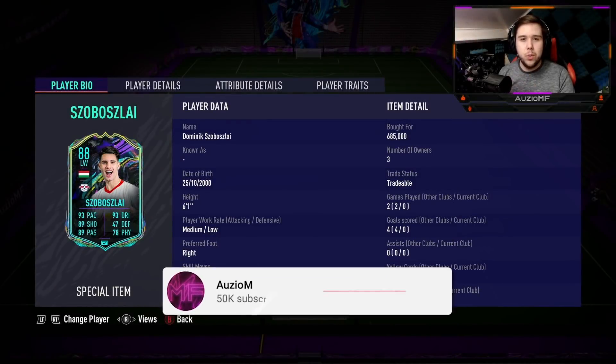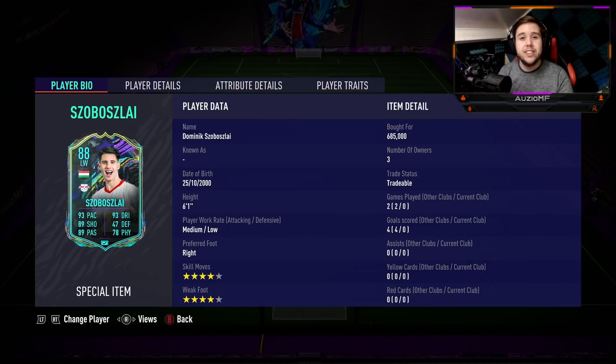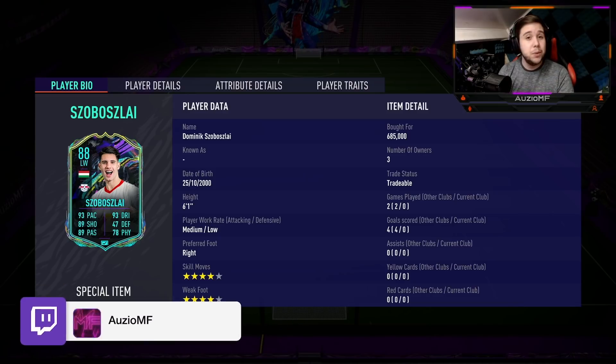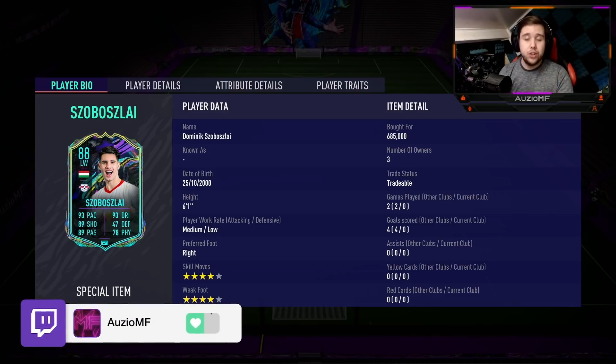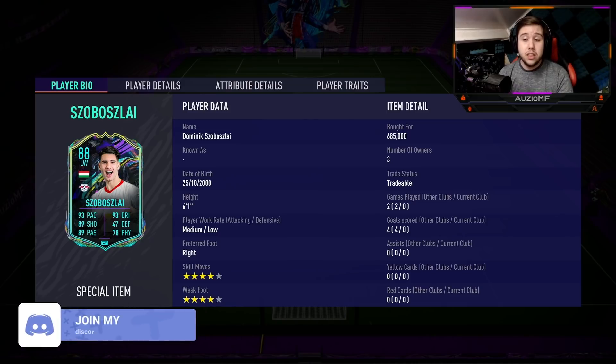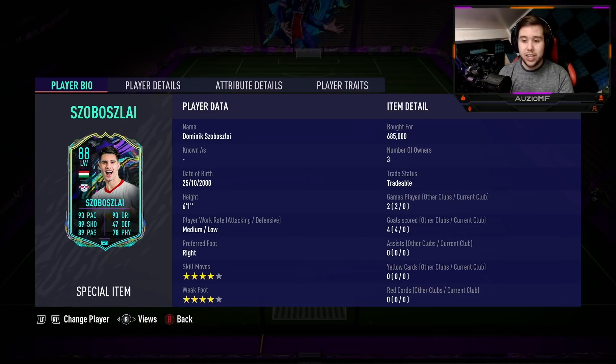What's going on guys, Auzi here and welcome back to a brand new video. Today we are looking at a Future Stars card — it's going to be Szoboszlai. I picked him up for 685,000 coins, so he's going for a decent amount, but it looks like he is actually going to be worth it. He's got 93 pace, 93 dribbling, 89 shooting, 89 passing, and a 78 physicals.